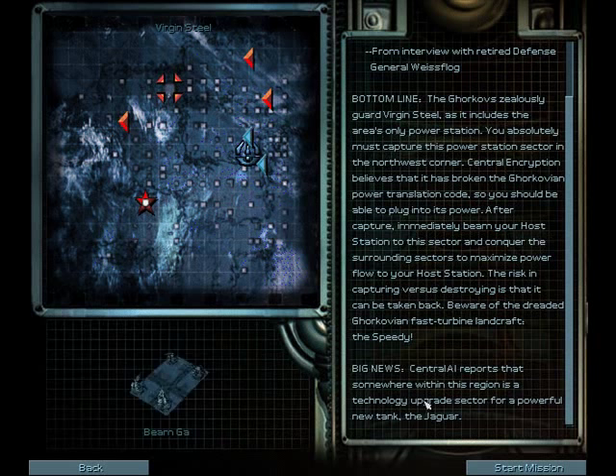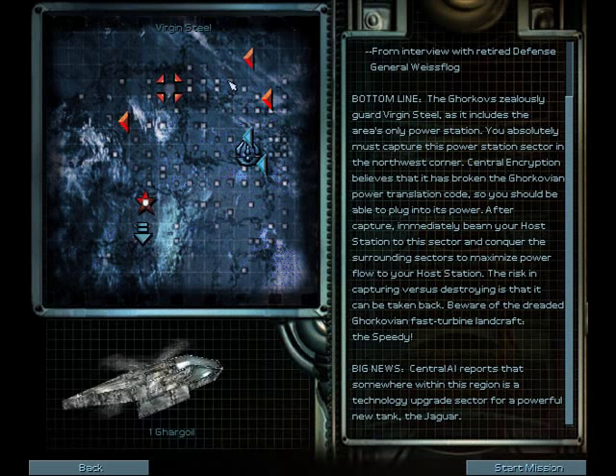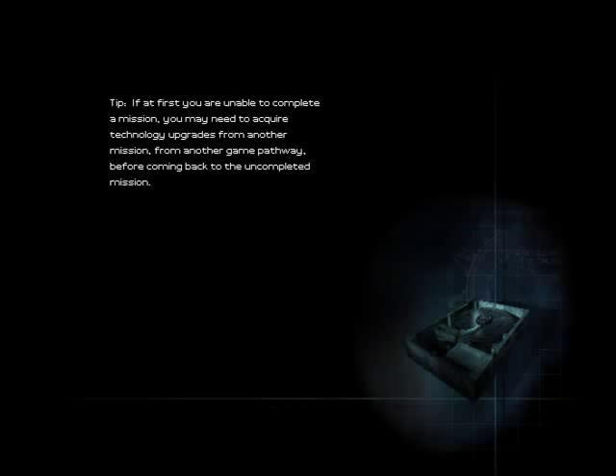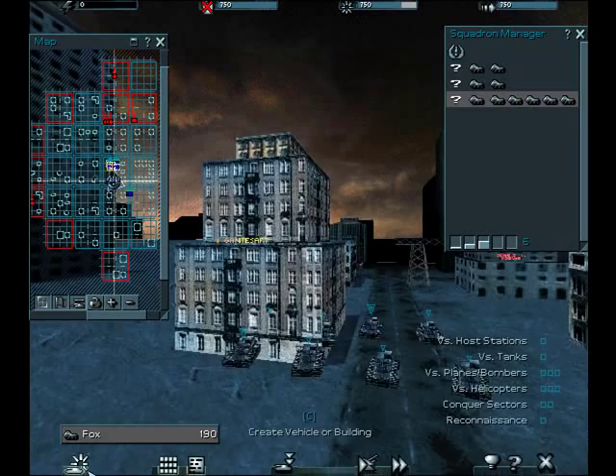So here's the little overview map. By the way, the overview map gives you an indication of some things, but not all things. There can definitely be more enemies than it shows you. This is going to be take number two. I'm going to turn this off — and since it is take number two, I think we're going to stop that there.